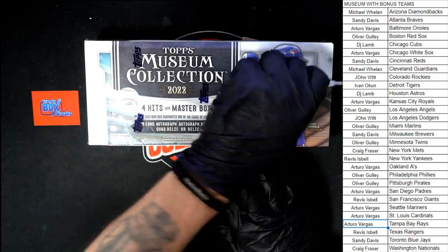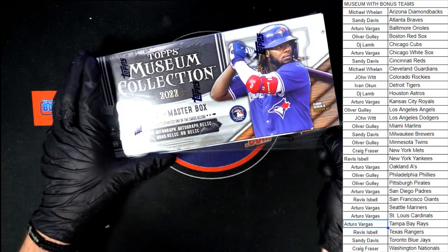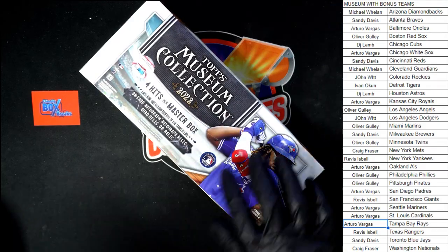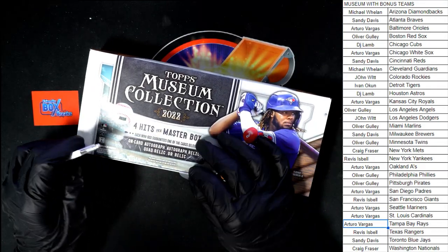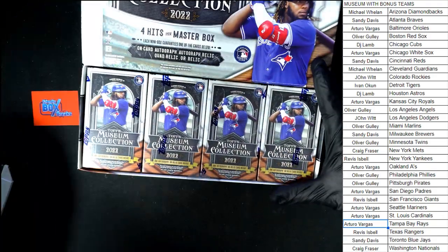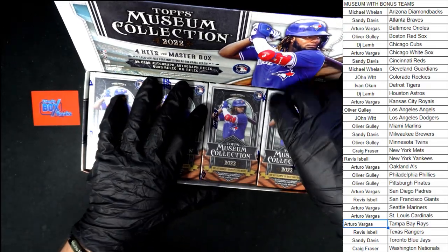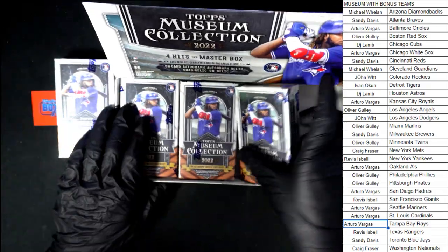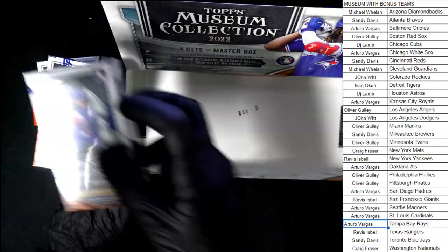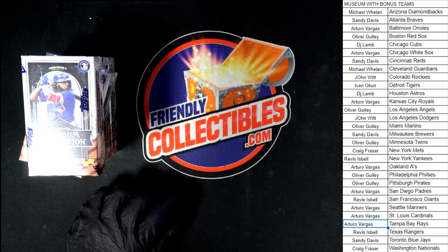We got four mini boxes inside a Master Box. Each mini box holds one pack, and inside each pack there is a hit. Let's get the plastic off the box. Seal has been ripped — or at least popped. Let's get our four mini boxes sliced real quick. Let's get them out of there. We'll stack them to the side. There's one, two, three, and four right there. Empty box — Master needs to get out of the way.